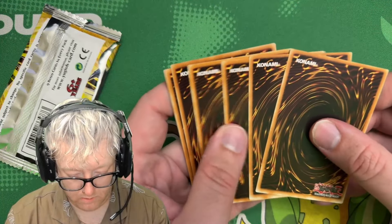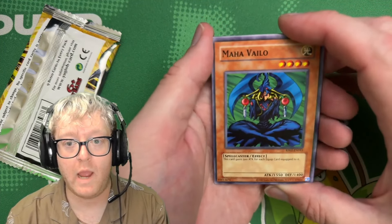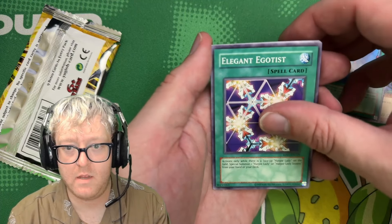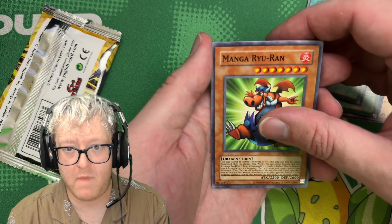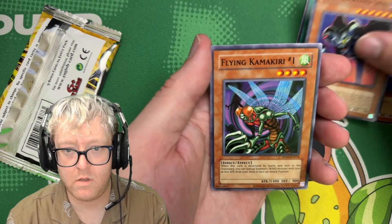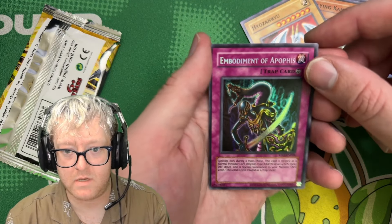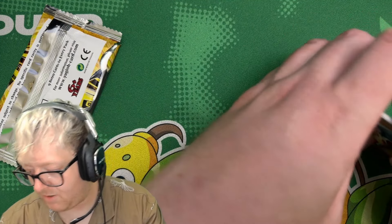Four to the front, the card trick. We got Maha Vailo, Seven Tools of the Bandit, Black Pendant, Elegant Egotist, Manga Ryu-Ran, Toon Summoned Skull, Flying Kamakiri, and Embodiment of Apophis is the hit.